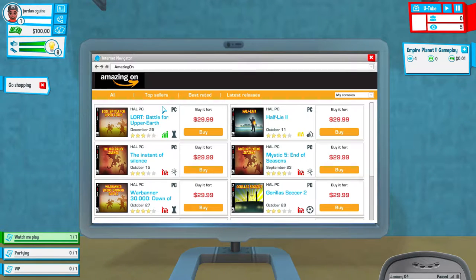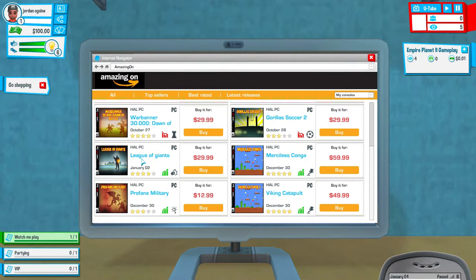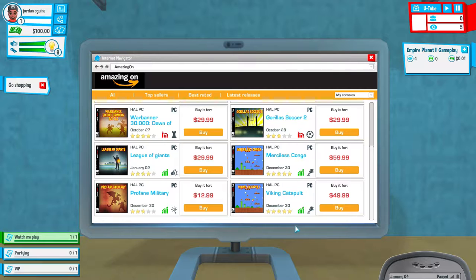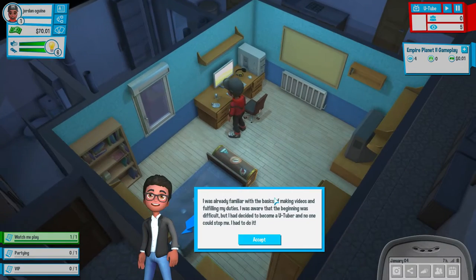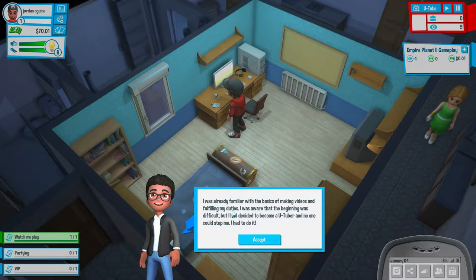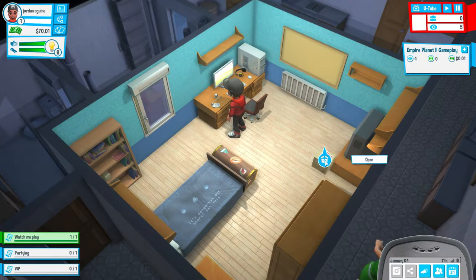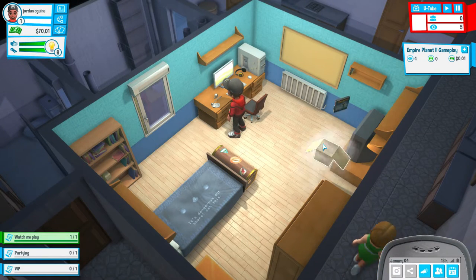Back then there were only three open stores but new ones unlocked as I progressed. I'm guessing Amazing One is for games - that's basically Amazon. You've got Half Lie 2 which I think is supposed to be Half Life. A lot of these games are trending but they're quite pricey. I'll go for League of Giants instead of League of Legends. I was already familiar with the basics of making videos. I had decided to become a YouTuber and no one could stop me. The game I ordered has arrived.